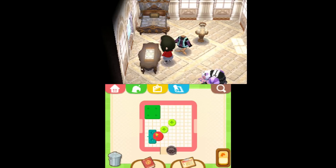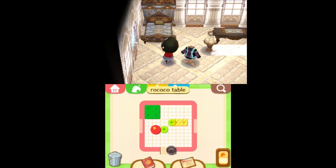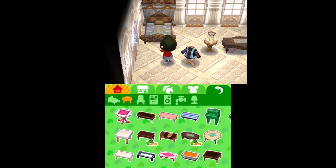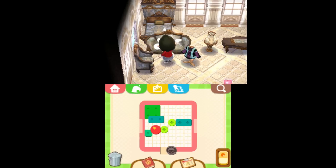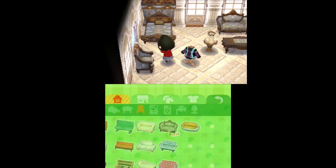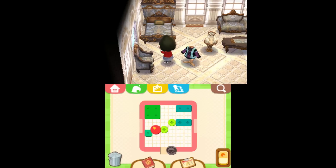Nice Rococo table. Let's put that over here. I always need to put the bed on the left and then just like a seating area on the right. Chairs — this chair's nice, a nice sitting chair for her cute Rococo room. Let's put it by the window. Is there any couches? Yes. She's loving it.